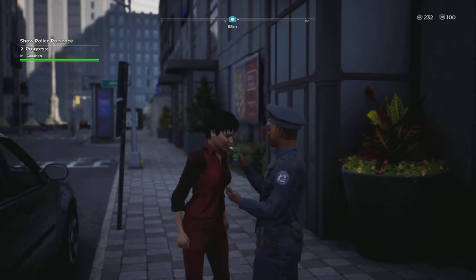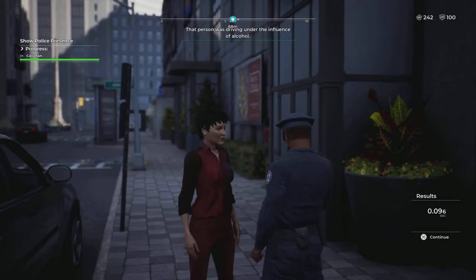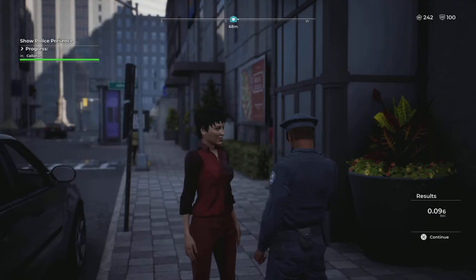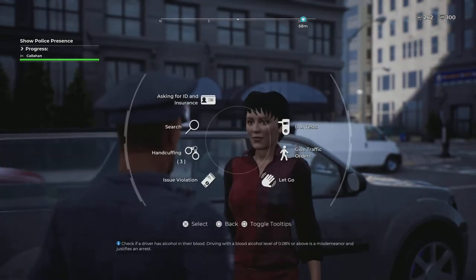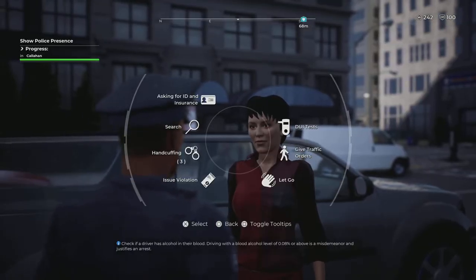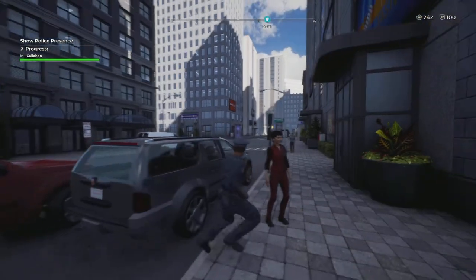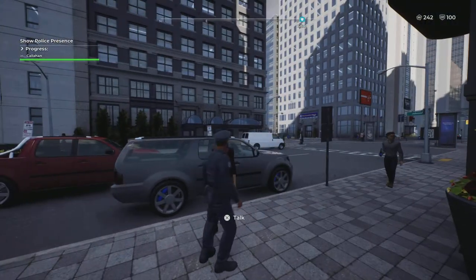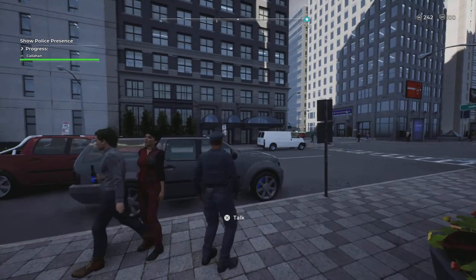We got 5 points for the DUI test. She's under the influence of alcohol. Now I can arrest her for driving under the influence or for the stolen ID — both are 15 points. Before we arrest her, let's search her vehicle — you can search it if you want to. You get 5 points for every door searched, and 10 points if you find something illegal.